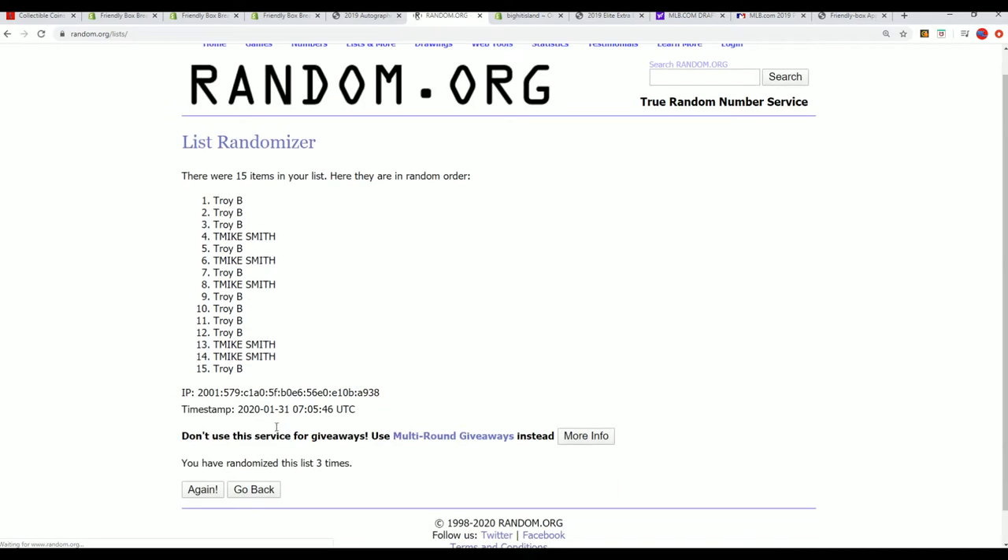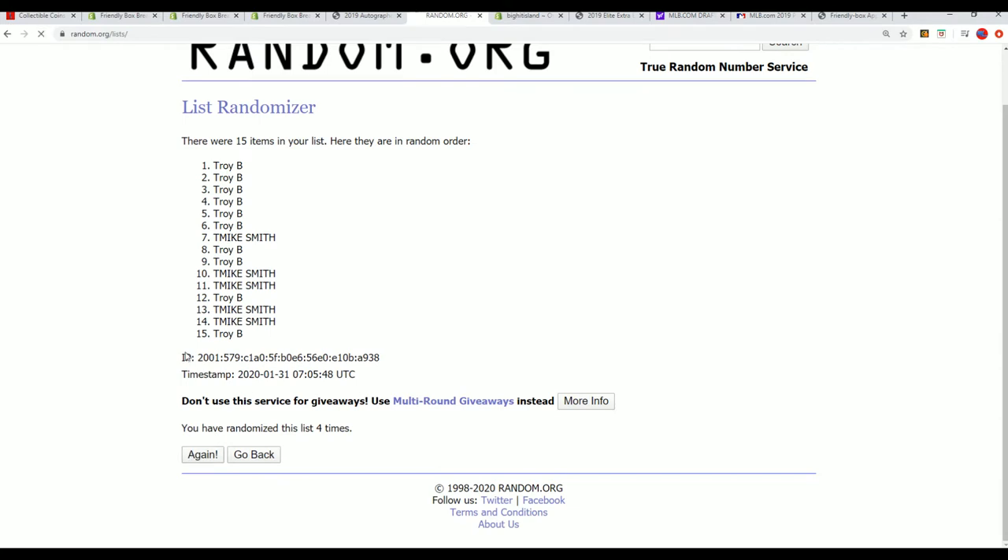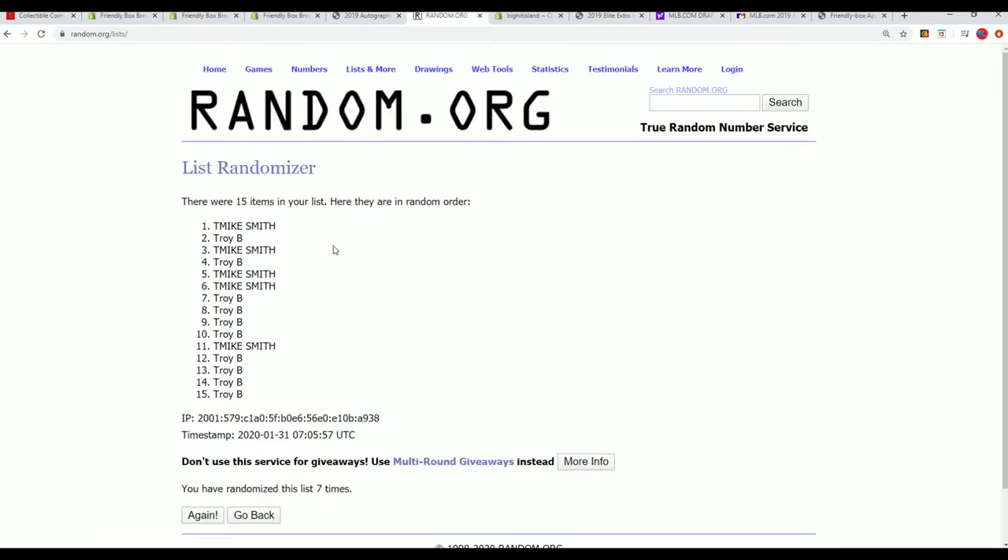We've run up the owner list seven times to determine the top five winners in this filler. Lucky number seven — there it is! Congratulations, you guys are getting into the Ancient Edition coin break coming up.